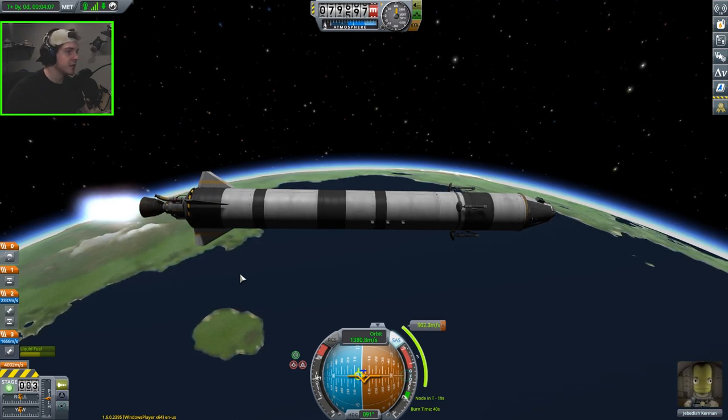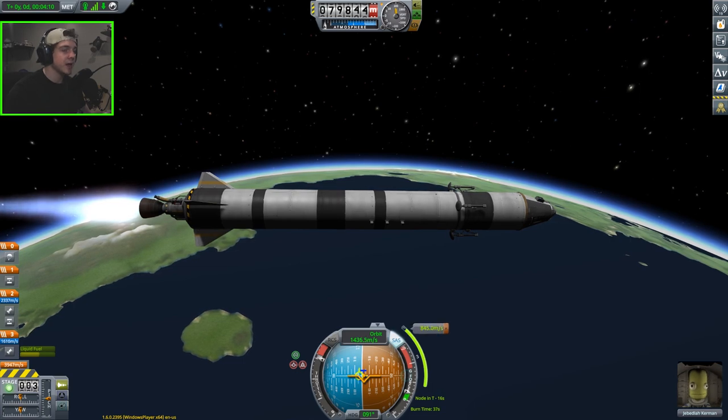D Magic is already updating some of his mods, so hopefully we'll see the maneuver node one updated very shortly. For right now we'll just go with bare-bones KSP maneuver node placing. We have 40 seconds of burn time at this maneuver node and 67 seconds of burn time in our main stage still, so we shouldn't have to separate very early — though we may have to separate on the transition to the moon.